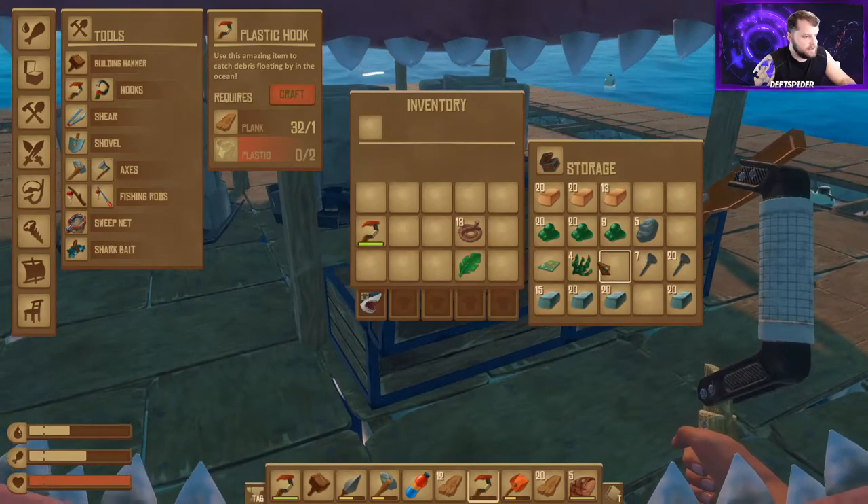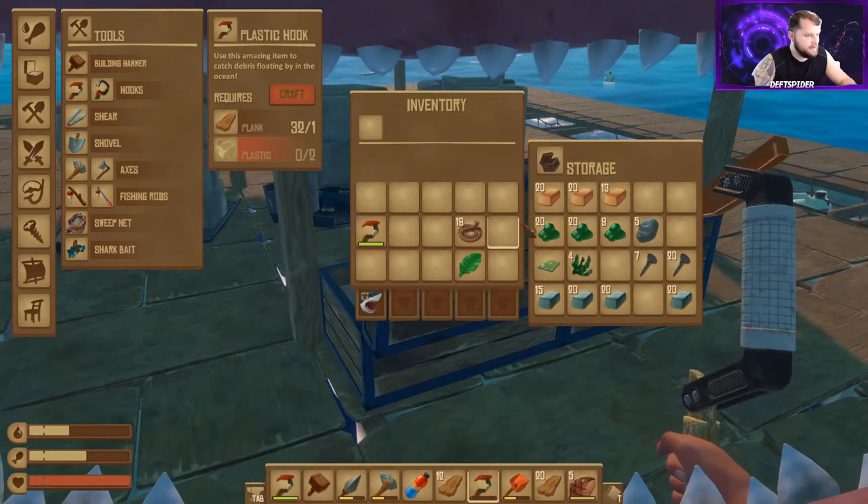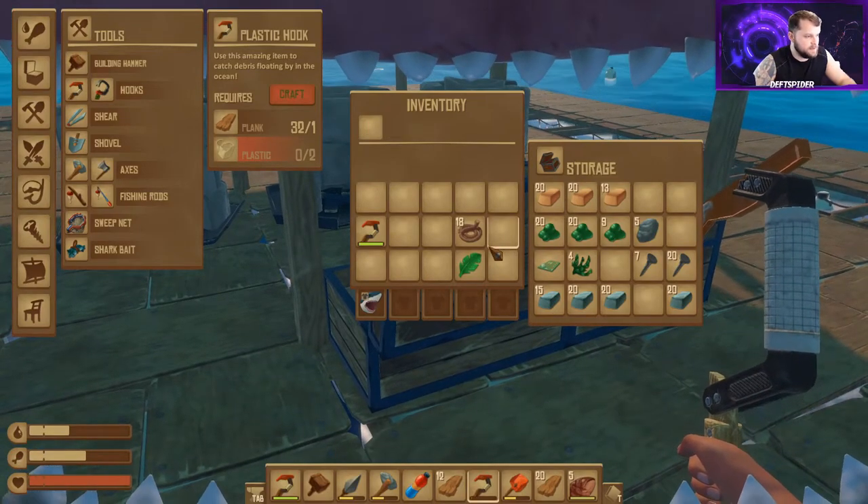I had plenty of nails — that's where all my scrap went. All these pillars and collection nets are really expensive in scrap.